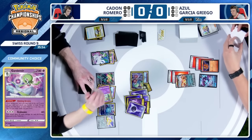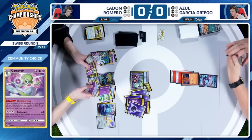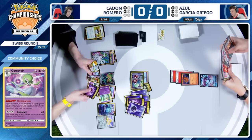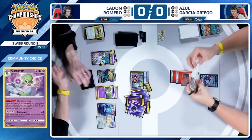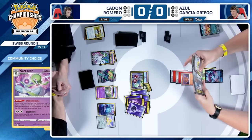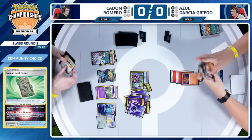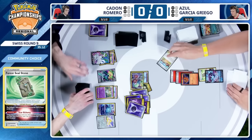Caden is playing down a lot of additional resources considering potential Iono, and there are three copies of that card in Azul's list. Does not want to have these resources back in the deck. You have the resources to close out here — you've already taken four prize cards. And there is the Lumineon target that you could work on later on. Azul probably wants to find Manaphy right about now, but that is a way to get around that Screamtail that's just sitting on the bench.